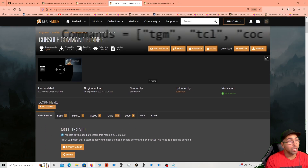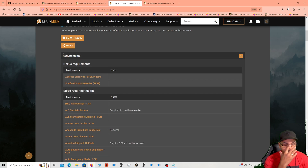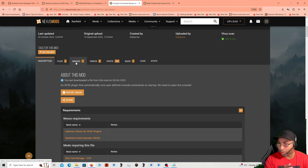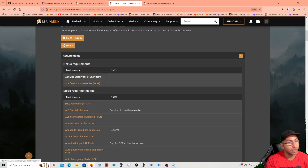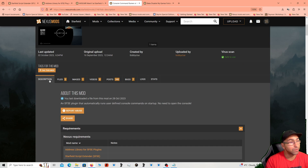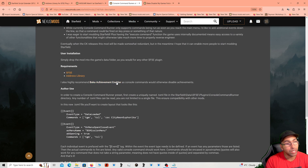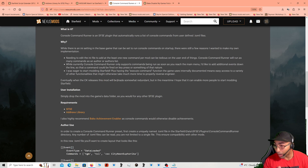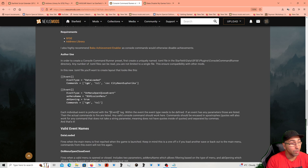Another mod you're going to want to install is Console Command Runner — a lot of mods require this. I'm not the most savvy with this mod itself so I can't give too much detail, but many mods right now require this file. Its only requirements are Address Library and Starfield Script Extender, which you should already have installed. The mod author also recommends Baka Achievement Enabler, but there's another Baka mod author mod you're definitely going to want to download that will make everything much easier to install mods with.